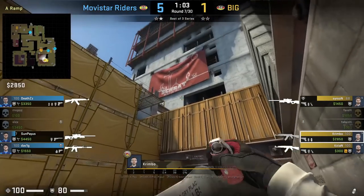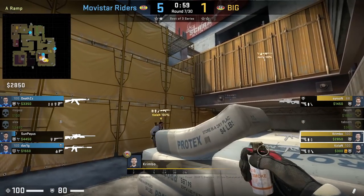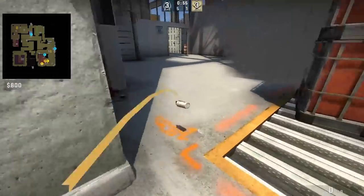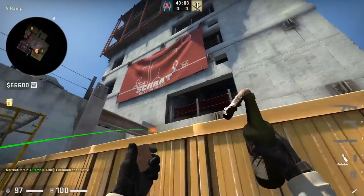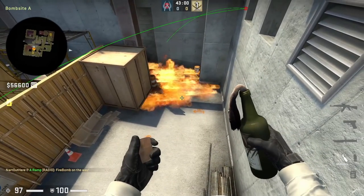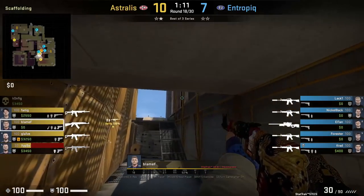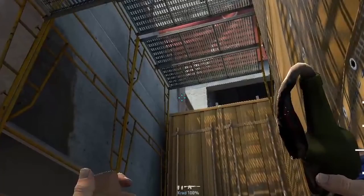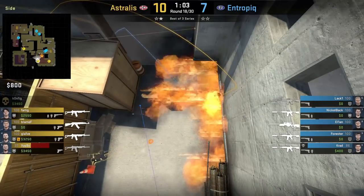Crambo behind ramp sandbag mollies short and smokes left A site. He doesn't throw the molly but does throw the smoke, aiming here at yellow then jump throwing. The problem with this molly is that it spreads into ivy. There are many other short mollies that cover short but leave ivy open to allow teammates to push up. The most common way pros molly short is from yellow: aim at this beam then left-click throw — the molly doesn't spread into ivy, allowing you to peek short and sight.